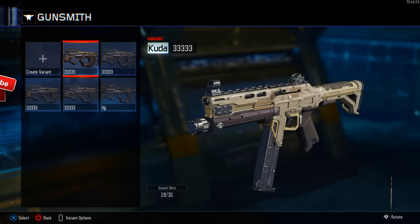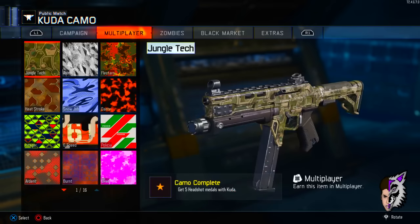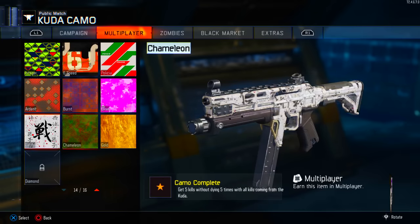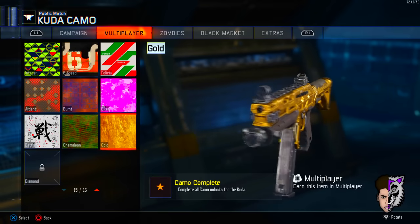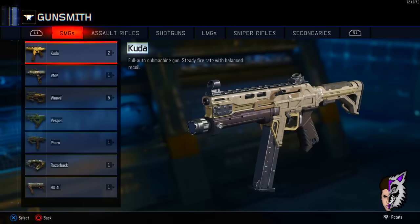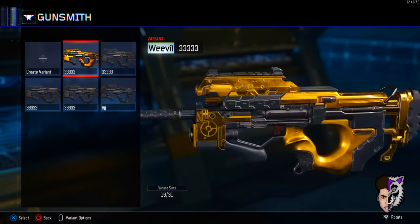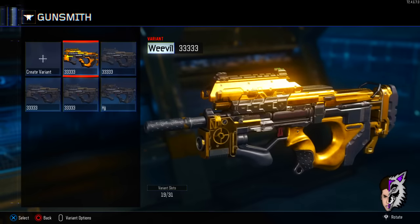Click X then no. And then it will take you here. As you can see on the right, you have the cuda, and on the left, you have the weapon you want the camo with. Now go to camo and select the gold one. Now you're going to want to circle and save. And now you have the cuda weapon right there. Now go back to the weapon you want the camo with. And here you go — I have the camo on the weapon I shouldn't have the camo with.